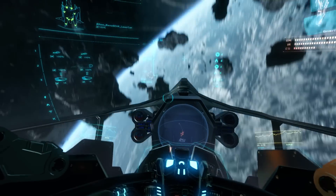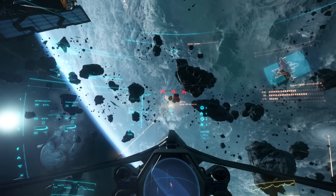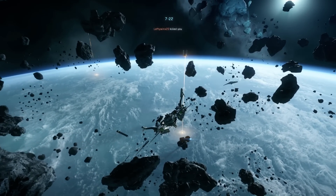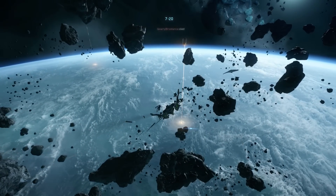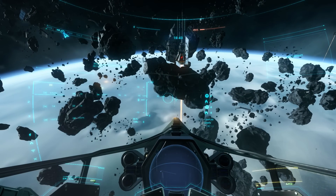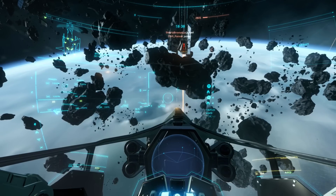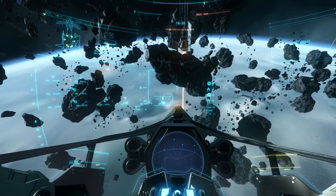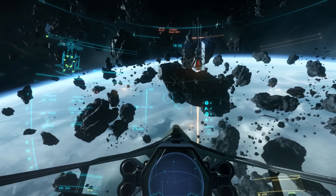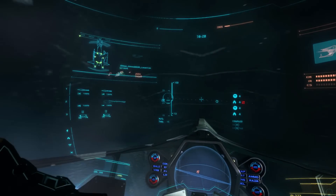The other weapons are size 2 Badgers on the wing in a class 1 non-gimbaled setup. The Delta also comes with a turret on the underside of the cockpit with size 1 M3A cannons. It's nice that it has gimbaled weapons on the nose turret, but it doesn't do a great job of giving you vertical control — mostly horizontal. I've had a hard adjustment period getting familiar with what I can and can't hit, even with the pips.